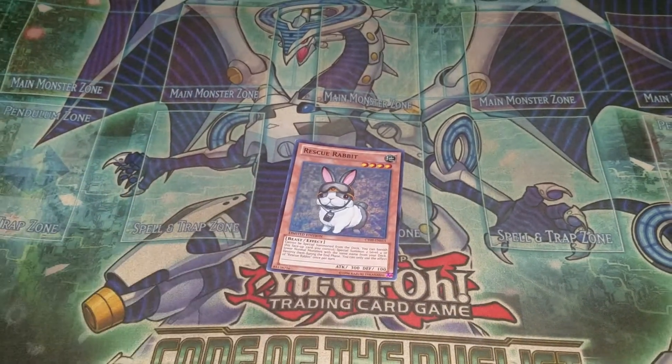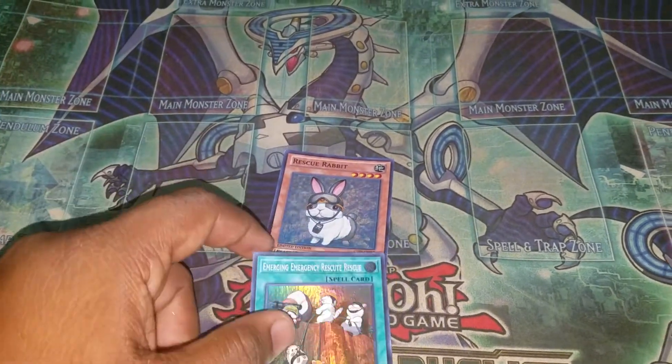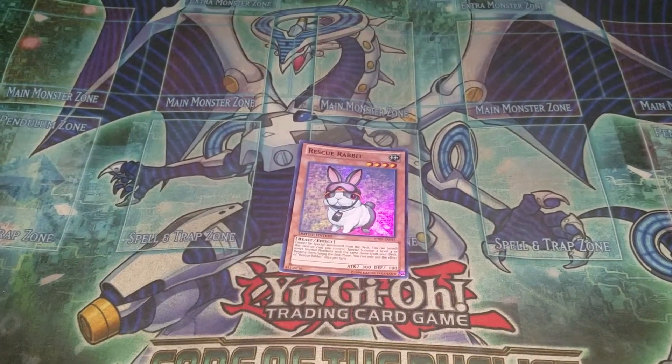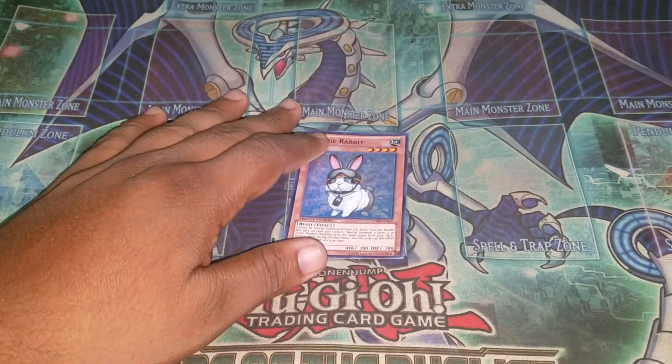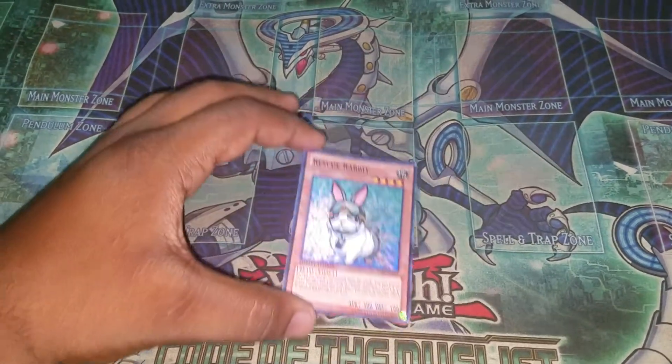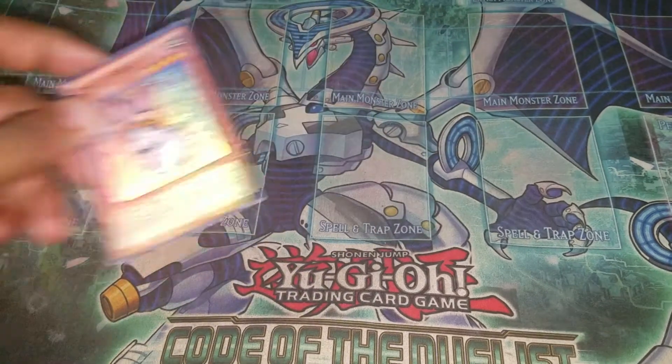And even if you draw multiples, remember this combo will always get you Dragon Ravine, so you can always pitch and send the next one. So it's guaranteed full combo, no drawbacks. Let's begin with the combo now — we're going to just normal summon Rescue Rabbit and use its effect.